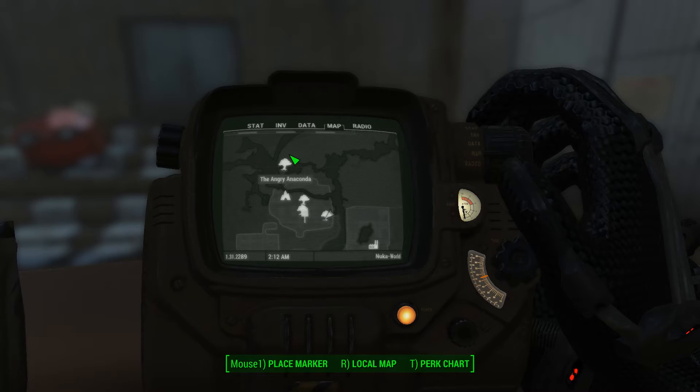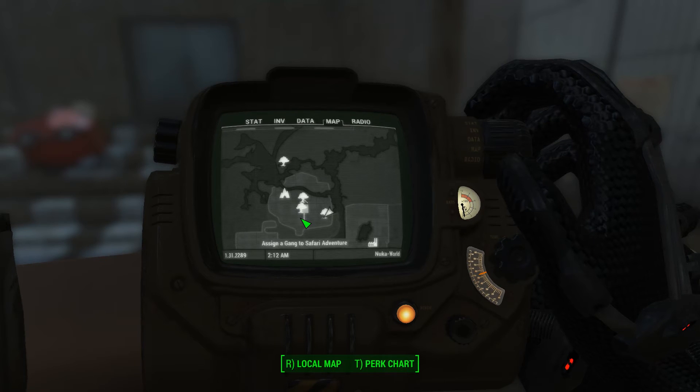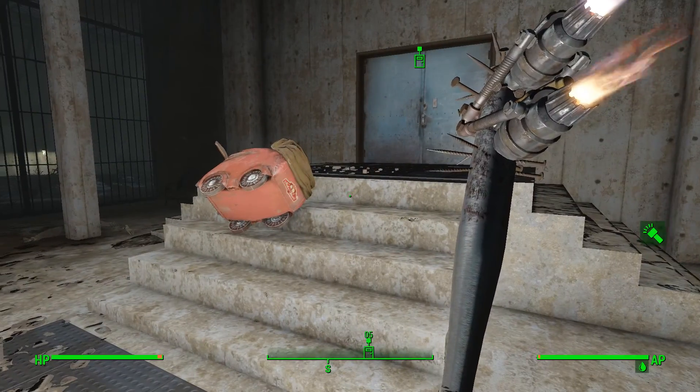Or you can go on top of it, go on the duffel bag, search it, find the key, open that, grab the password, then you head back to this building and you clear out the rest of the gator claws — and there are 21 of them. But after you finish that, you come back here and you get this.